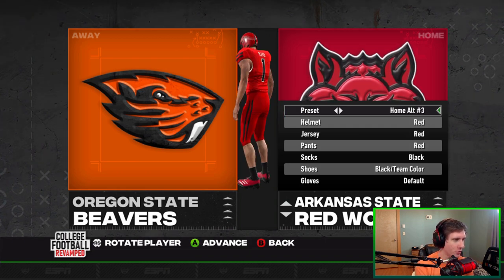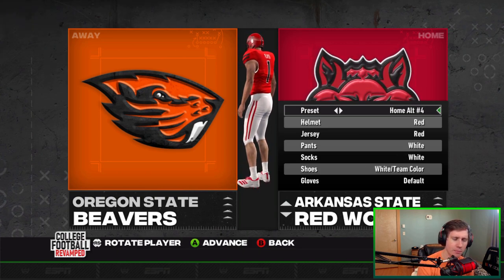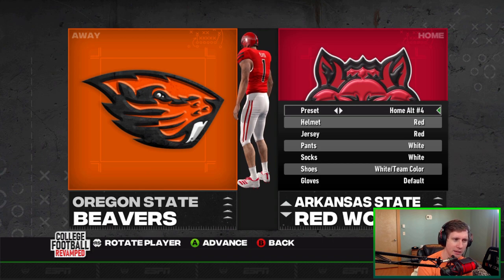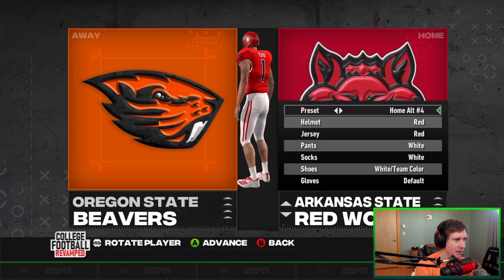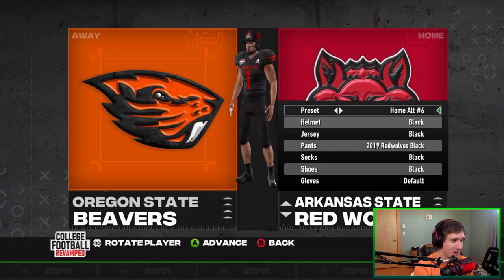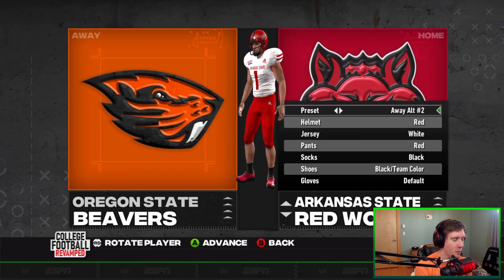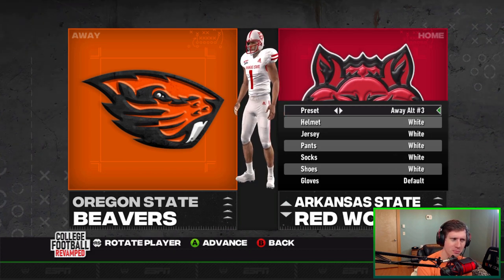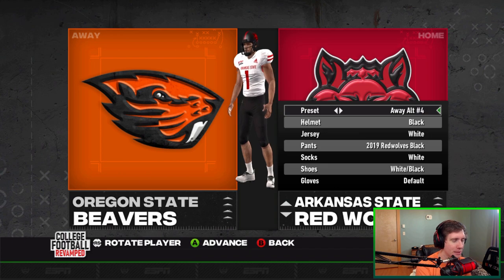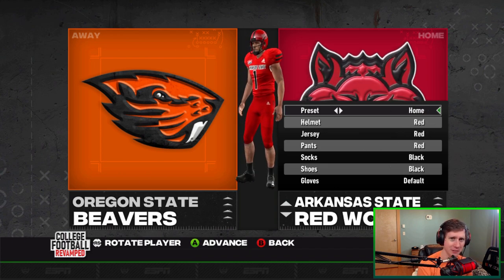We've got the home alternate three. That's a change — typically it just says 'alternate,' but now they've made it say 'home alternate.' And maybe there's an away alternate as well. A lot of alternates for Arkansas State. There's our away, and now it shows away alternates — I think that's a change. Maybe I'm just bad at noticing stuff like that, but it seems right to me. Arkansas State looks pretty fantastic.